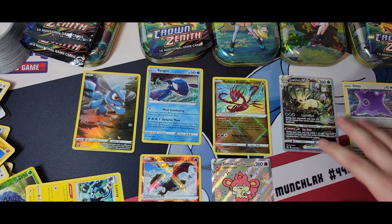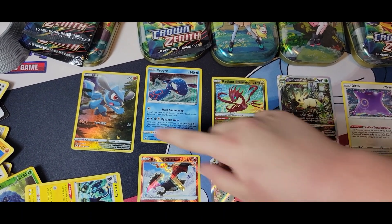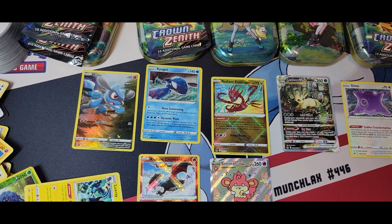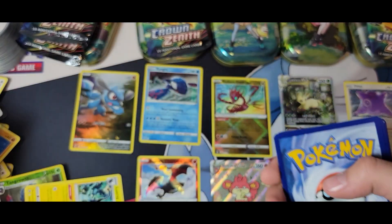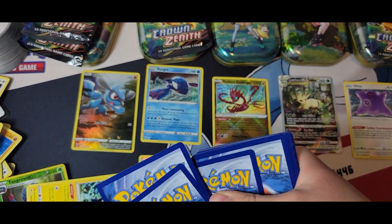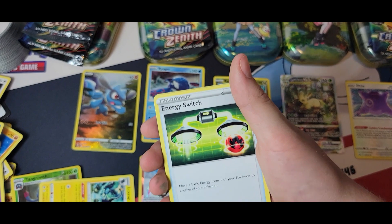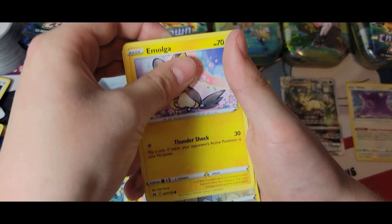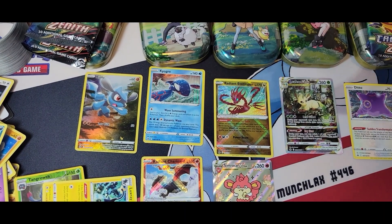We need more luck! We've only gotten one regular Galarian Gallery. This video is already 15 minutes long when we're recording — it'll be a bit shorter after cuts. We got Psychic Energy, Dusclops, Tangela, Energy Switch, Shrubish, Executor, Energy Retrieval, Emolga, Love Disc, Shaymin, and a Dragapult non-holo. I think you need that one.